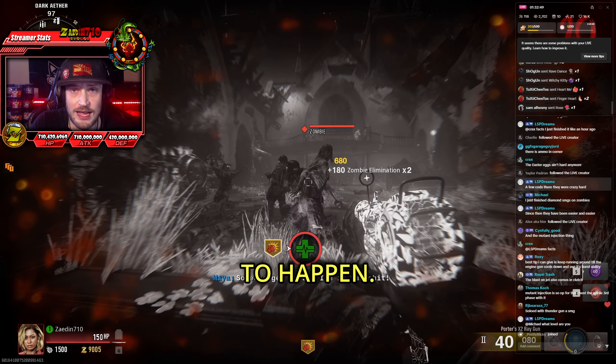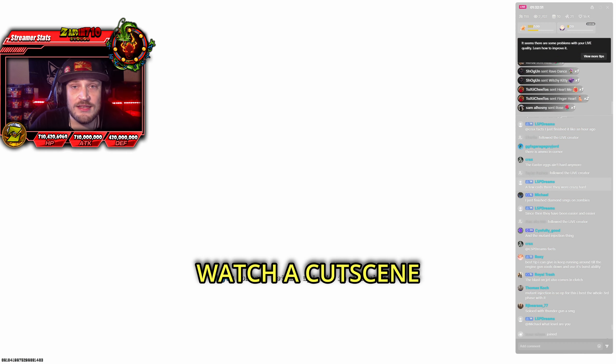Don't worry — this is exactly what's supposed to happen. All you do now is kick back and watch a cutscene, and congratulations, you've now soloed the Liberty Falls Easter egg for Call of Duty Black Ops 6. That is going to be all in this video. However, there are plenty of Easter eggs for me to go over, so if you guys are looking for any of that, please don't forget to drop a follow. If this video did help you out, don't forget to like, share, and comment. I hope you guys have a fantastic day, and I'll catch you guys around.